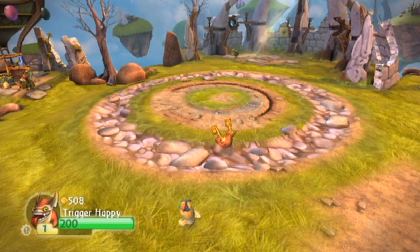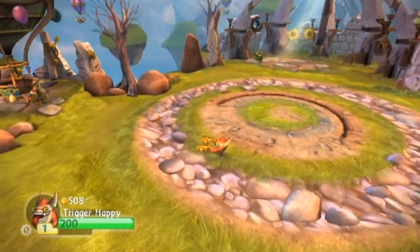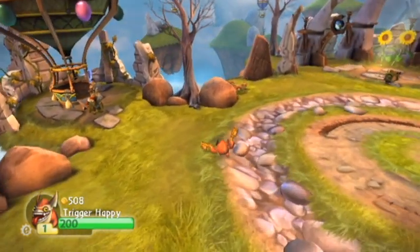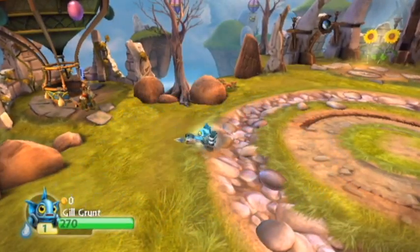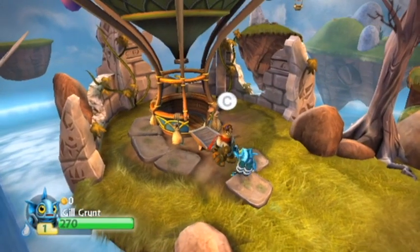Hey everybody, welcome back to Skylanders Spyro's Adventure. I actually had this weird glitch happen where Gilgrunt wouldn't work back into the portal, but after some online searching I did a fix, so he is back. The only thing is his progress reset, but only the first chapter anyway. We're about ready for chapter 2, so let's talk to Flynn.